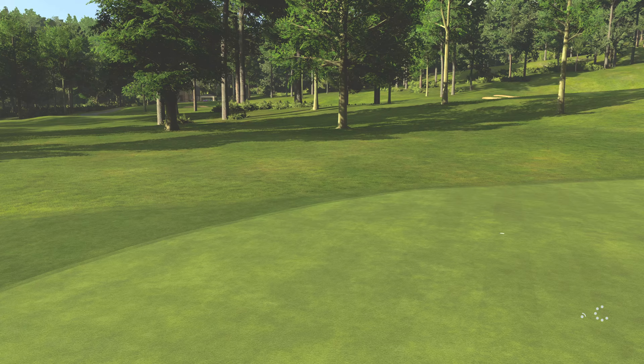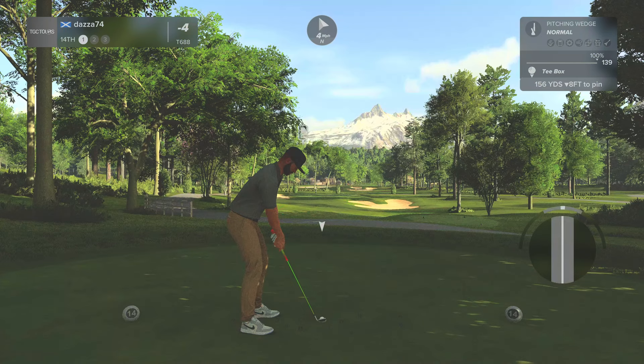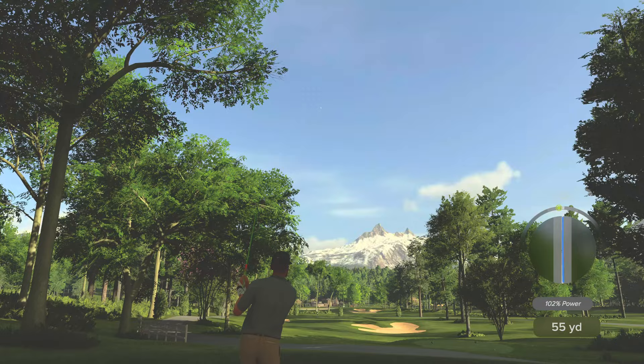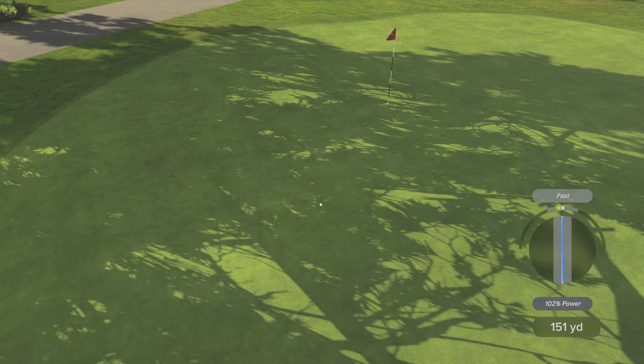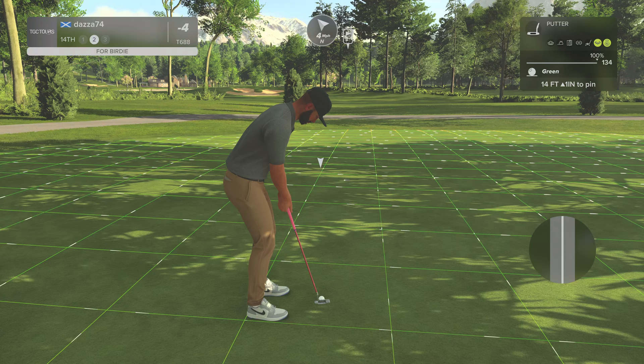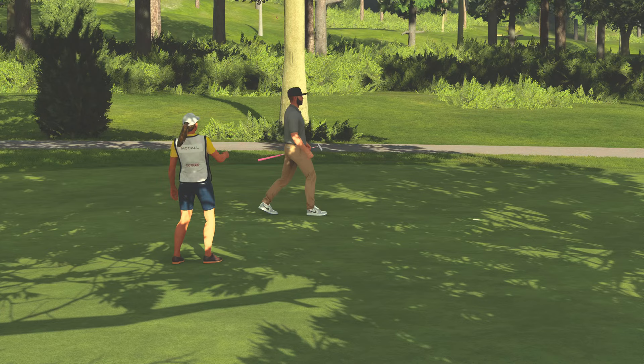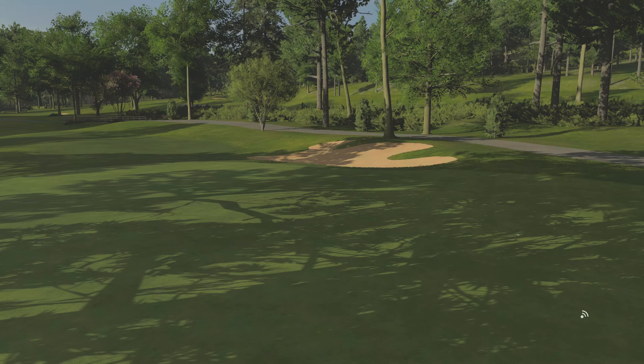Nice work out there. This one is a par three hole. Come on, kick to the right. Nice approach. And about 14 feet to go. As that drops in the hole, that's your sixth birdie today. And after that one, you're bringing your score down to five under.